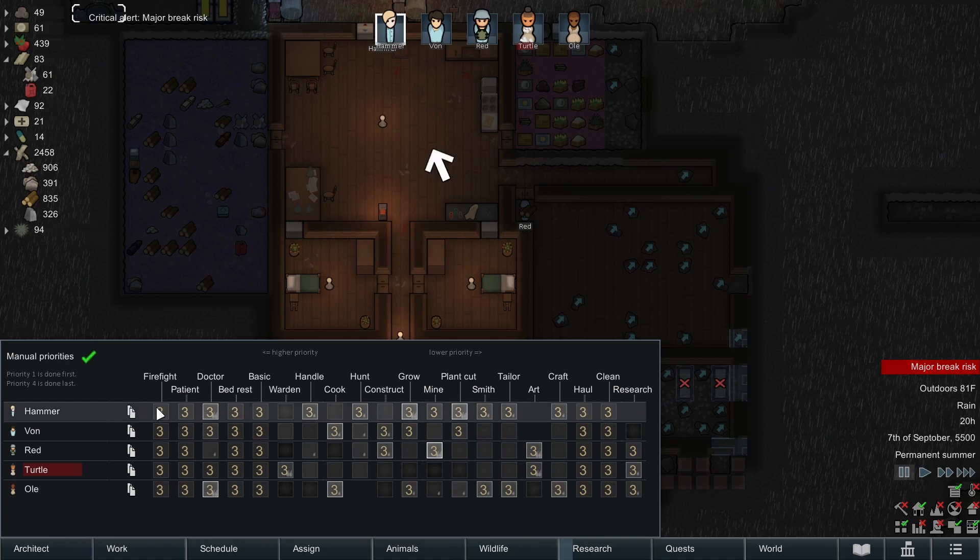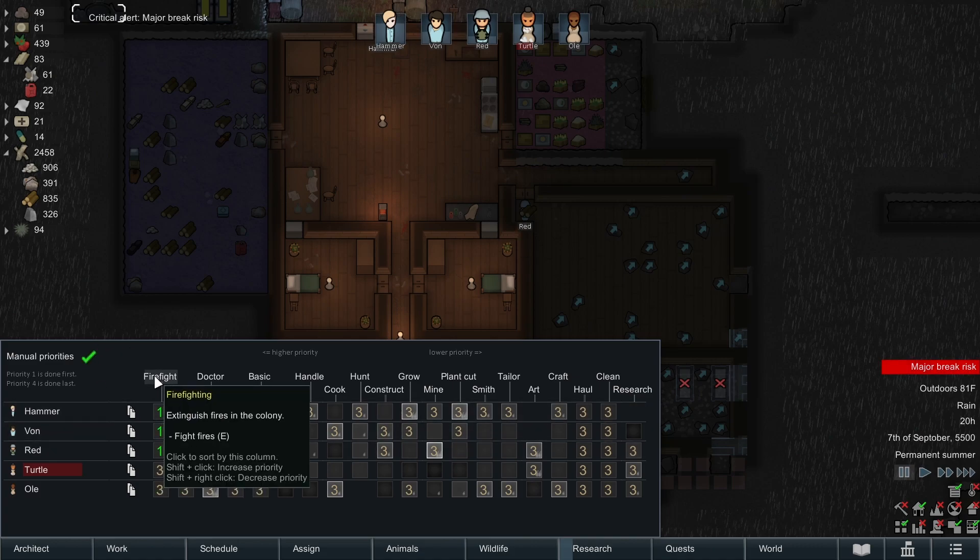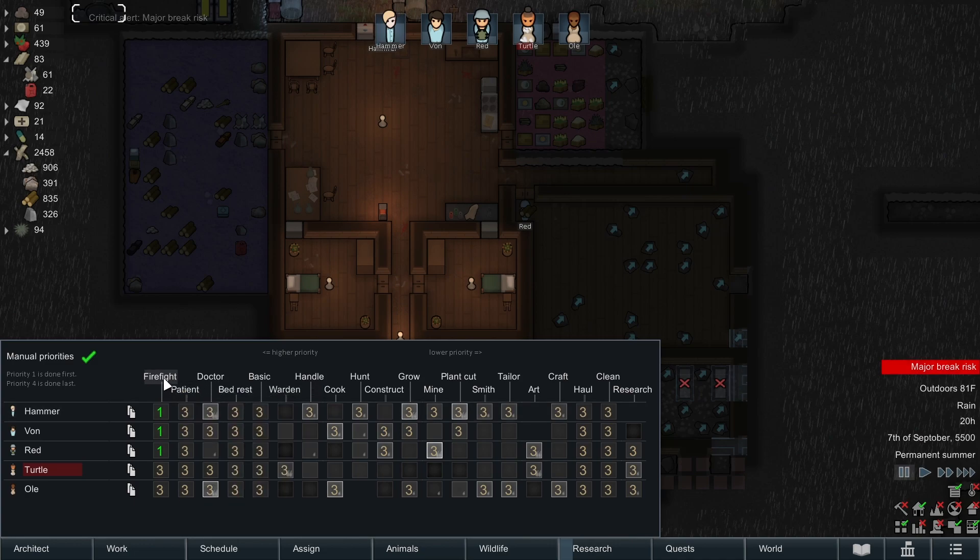We're going to showcase the manual priorities here. This allows us to click numbers - one is the priority they're going to do first, then two, then three. It still goes left to right, so they'll firefight before patient and before doctor. We can set handling here and the priority order becomes firefight, patient, doctor, handle, then bed rest. That's kind of how these manual priorities work.